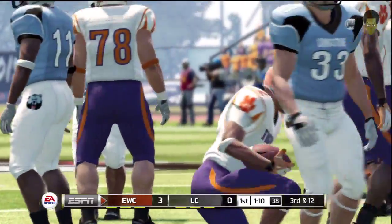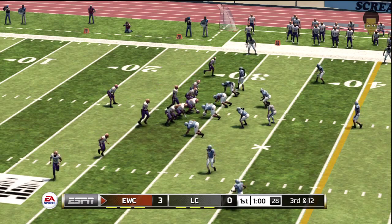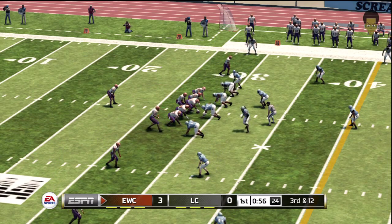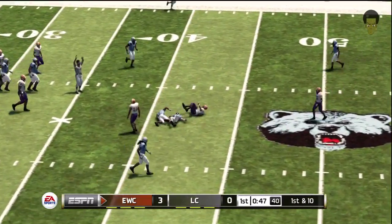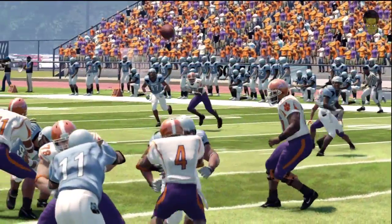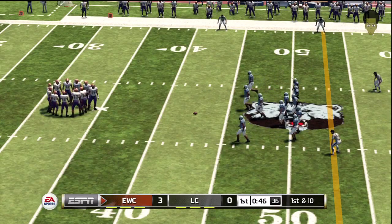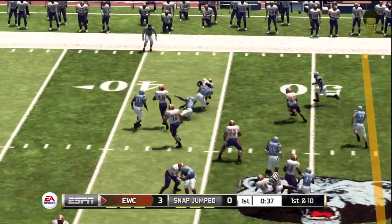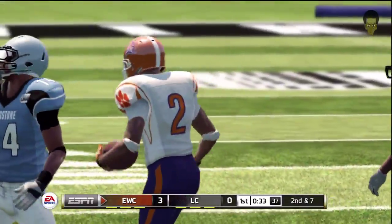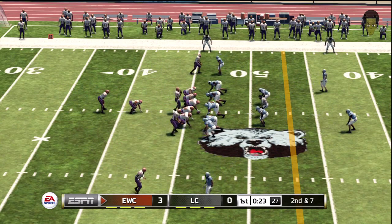Tackle at the 28 — he gets a yard on the run. That brings up third and 12 from their own 28 yard line. Third down — crowd noise is really a factor here. He's hit and taken down. That's the kind of rangy flanker every quarterback wants to be throwing to; he did well to make sure he had enough yardage to pick up the first down. From their own 43 yard line, first down. He's tackled at the 46 — a couple, maybe three yards on that run. Nice stop by the linebacker from their own 46 yard line, second down.